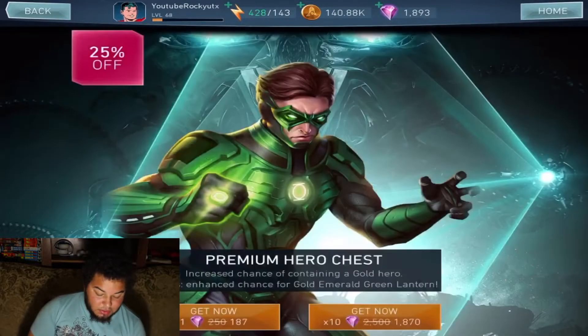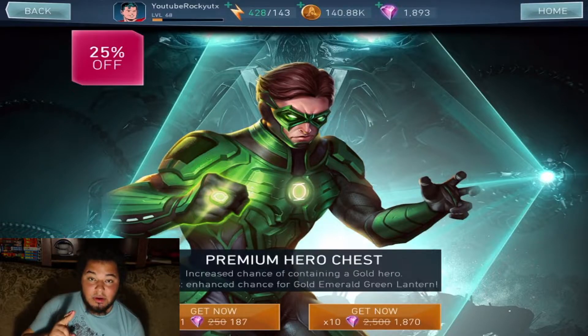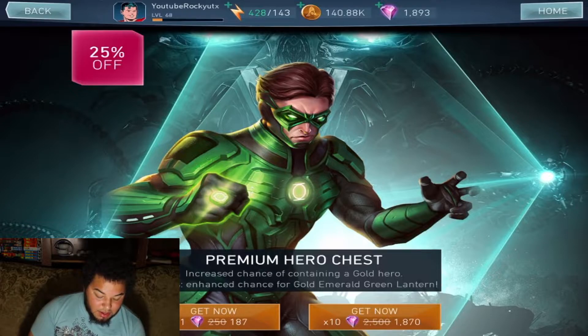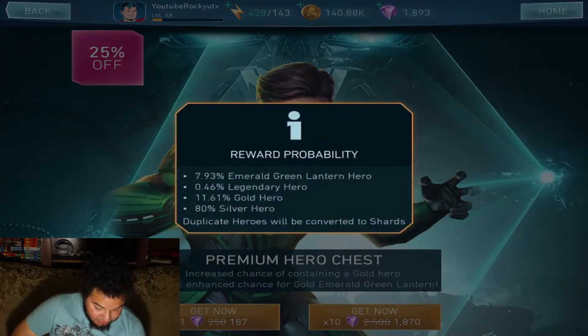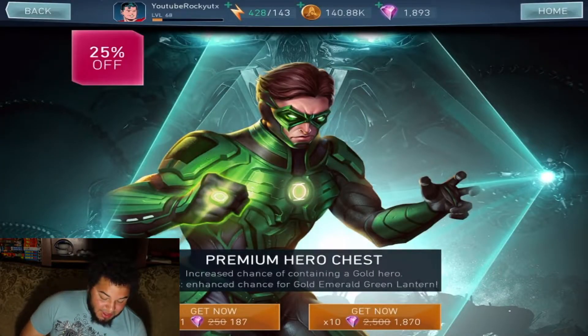I was gonna use my gems for Shazam, but I want to go ahead and do Emerald Green Lantern — max him out, or hopefully get a really good chance to do so. We can do 10 pulls right now, crossing my fingers. I have 300 shards to go, so it's a stretch. The chance for Emerald Green Lantern is 8%, with an 80% chance for silver hero. Moment of truth — goodbye to all my gems I've been saving for about two and a half months.